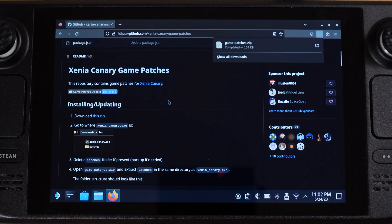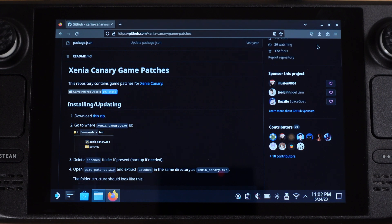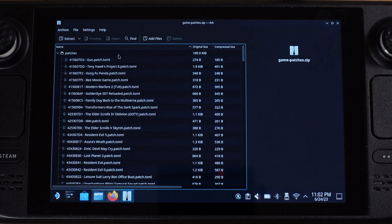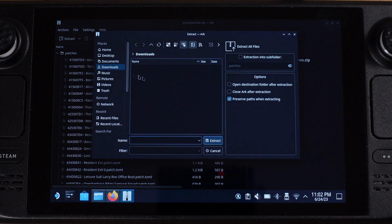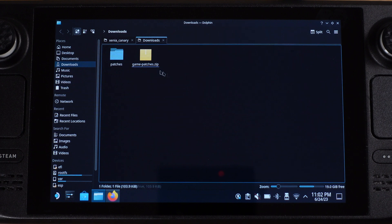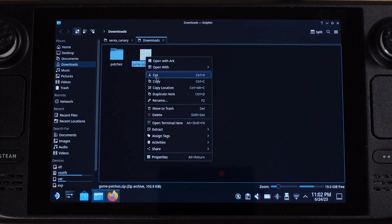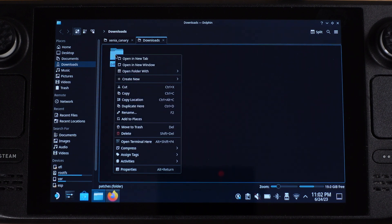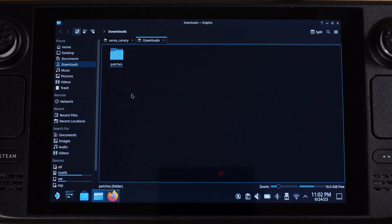Then open it from the download folder. This is a zip file, so we need to extract it first. After it's extracted, we can delete the original zip file. Then we need to copy this patches folder into your Xenia Canary folder — just make sure it's copied into your Xenia Canary folder as shown here.